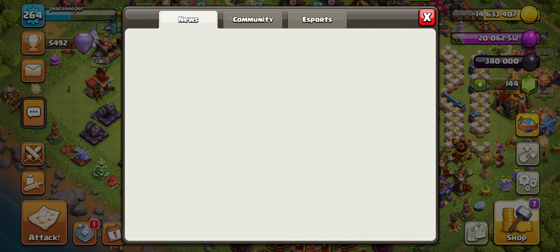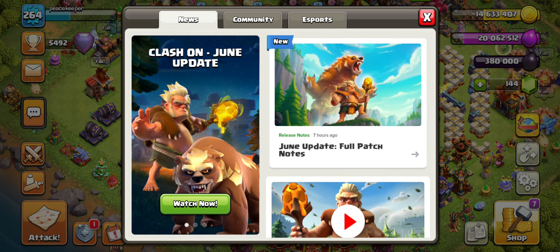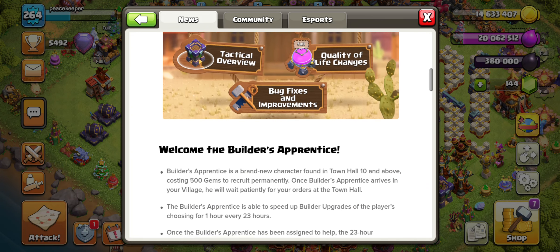Let's review what we have in this update. We have the brand new troop — the druid — which is actually very handy from what I've seen. We have the builder's apprentice, the hard mode added to challenges for friendly challenges and friendly wars, time and cost reductions, a tactical overview, some bug fixes, and quality of life changes.